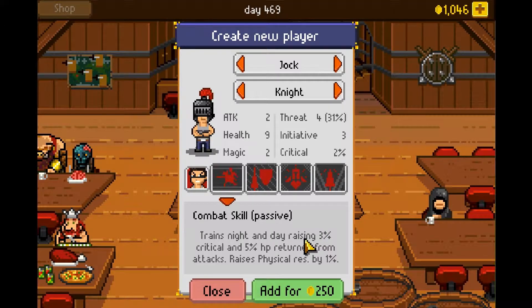So you get extra crit and 5% HP. I just noticed the zombie's eating a brain there — that's kind of fun.